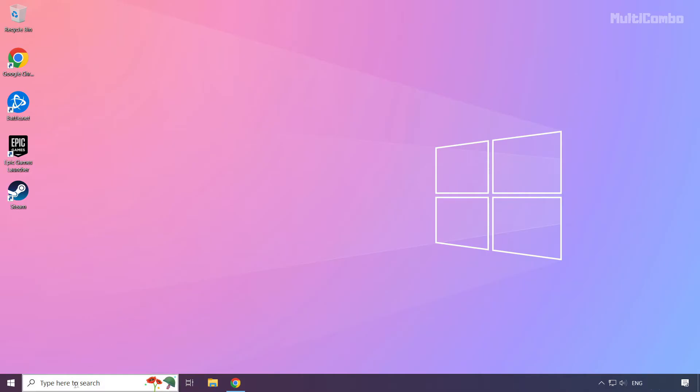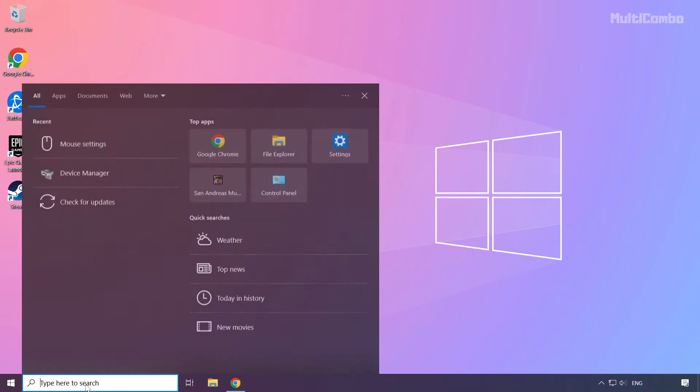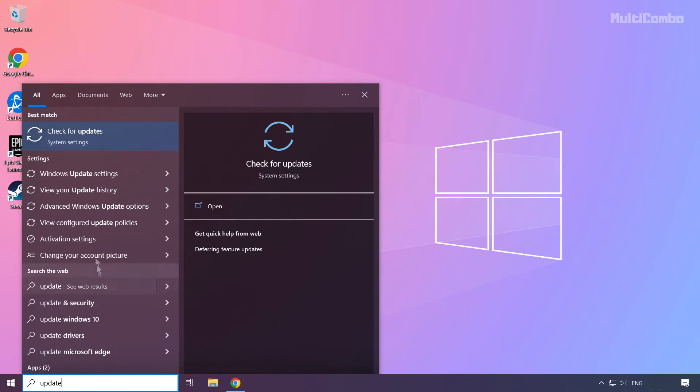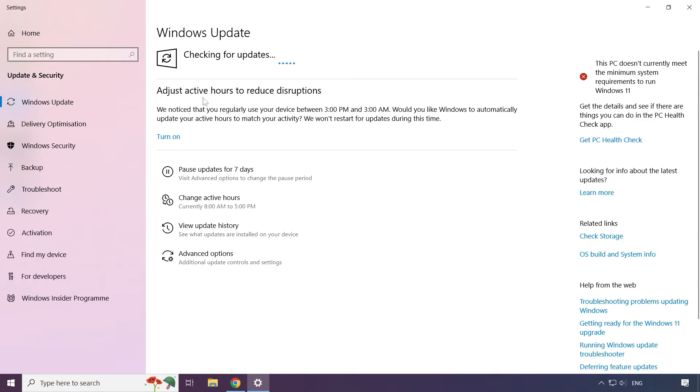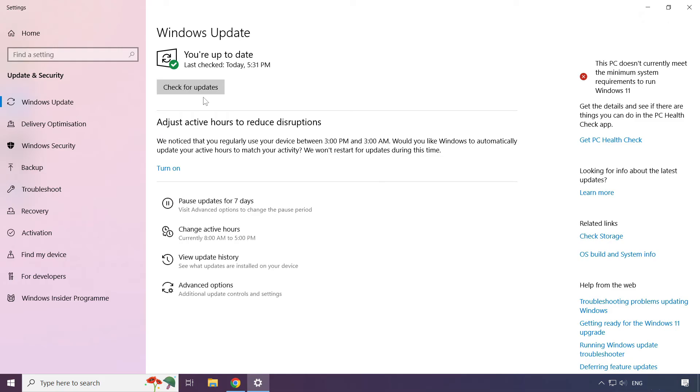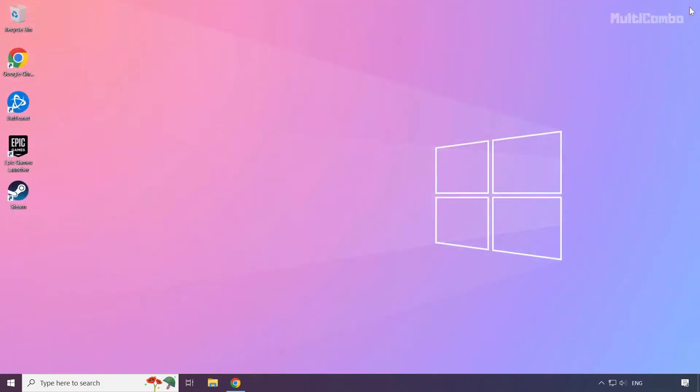Click the search bar and type 'update'. Click Check for Updates and wait for Windows to check for available updates.